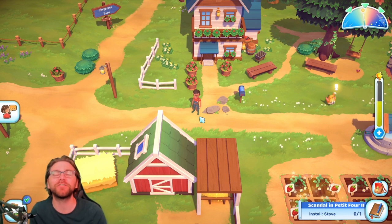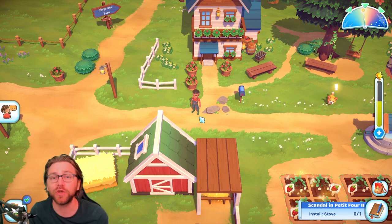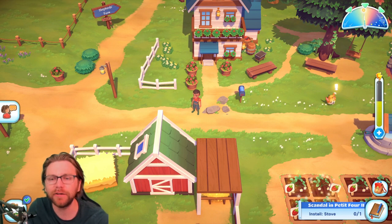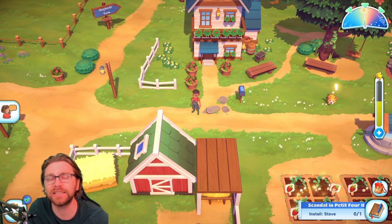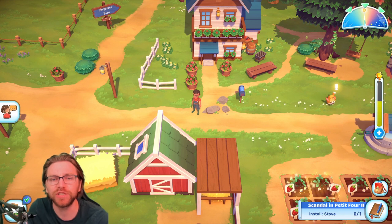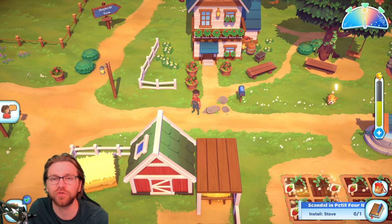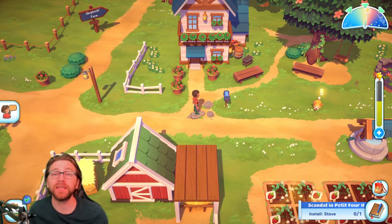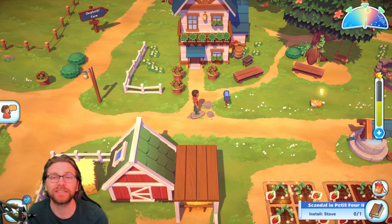Hey guys, welcome to a brand new episode. Today we're playing Big Farm Story, sponsored by the guys at Good Game Studios. There's a brand new update out with some interesting changes: the alpaca taxi, rain seed return, cheaper decorations, new craftable decorations, and convenience changes to the well. If you want to play the game yourself, you can find it on Steam using the link in the description.